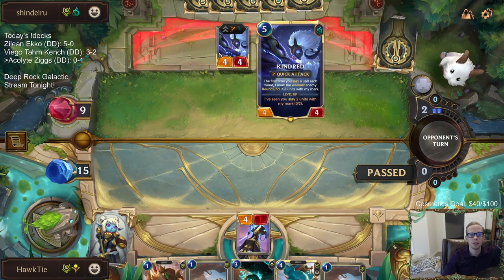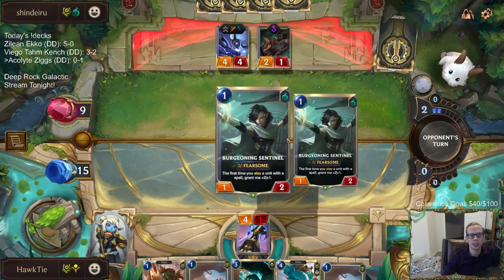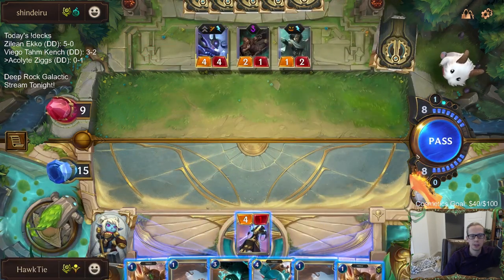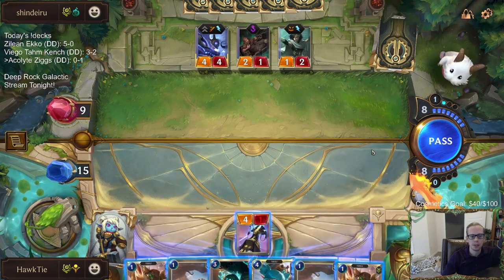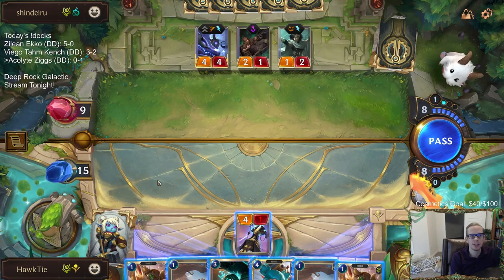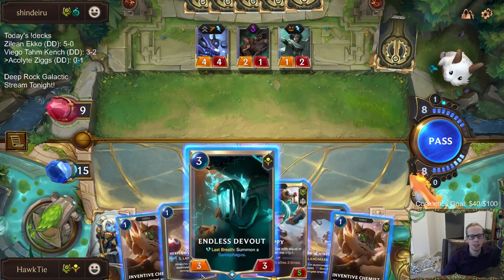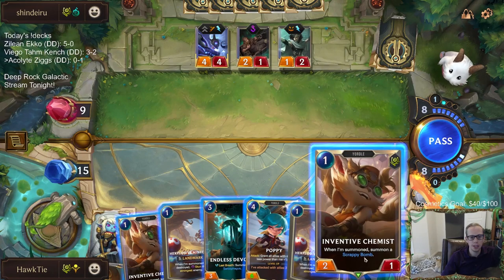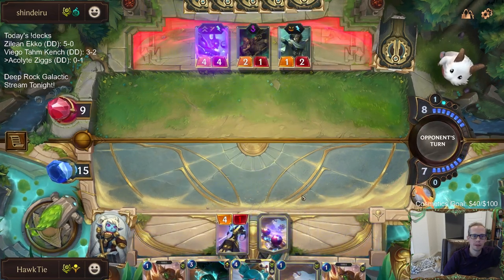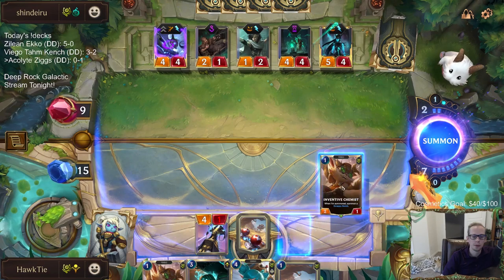My opinion on Kindred? Kindred's a really good champion - it would be amazing if it had 5 health instead of 4. But 4/4 Quick Attack is a great body that slays a bunch of stuff. It's unfortunate they also have Viego in the same mana cost in the same region that's also great. And Thresh. They just print strong stuff. There's a lot of competition, and that's holding Kindred and Thresh and Viego back because they all compete against each other.